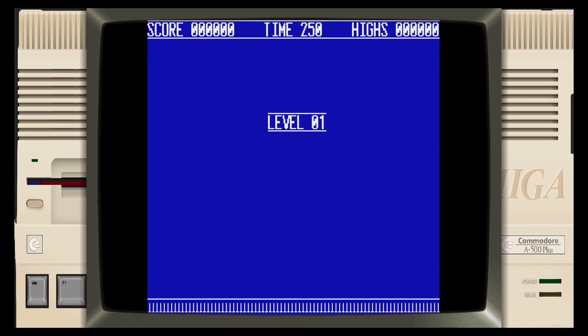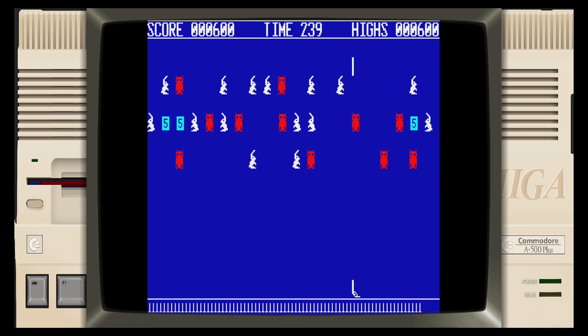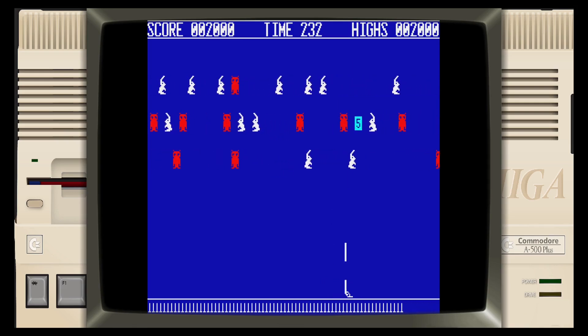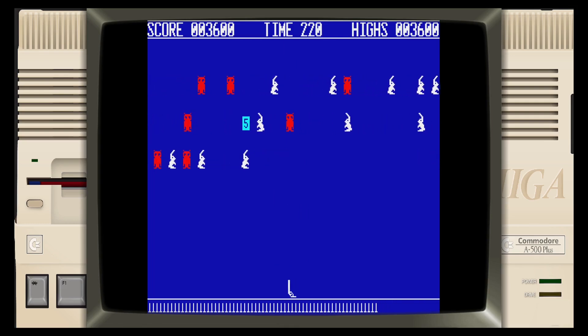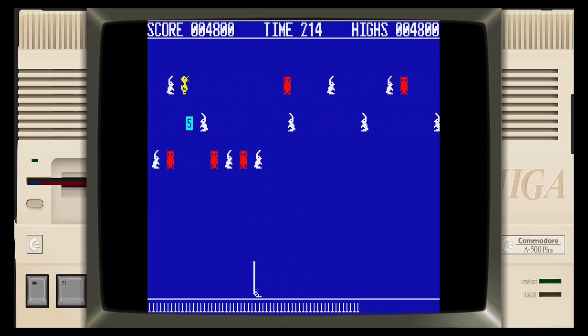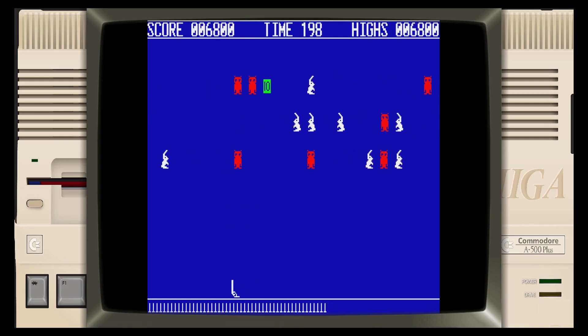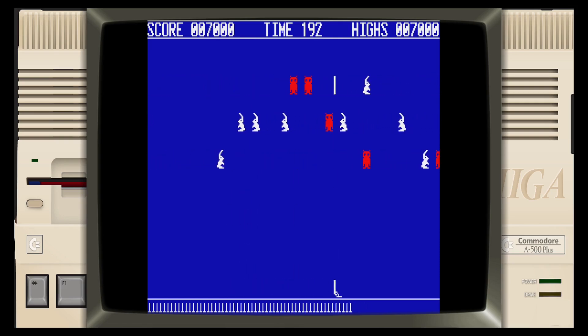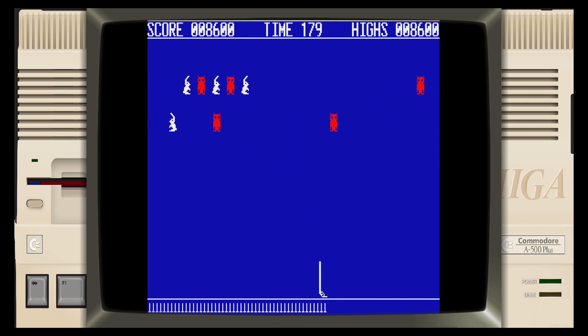Level one — let's see what this has to bring. So essentially it's a bit of a gun shooting game where you've got to shoot everything on the screen before the timer runs out, which is in the top middle. You've got all kinds of little stuff to hit like bunnies and ducks — the ducks take multiple hits sometimes — and the numbers give you extra bullets.